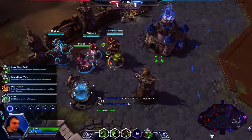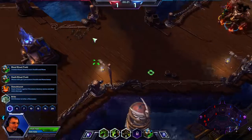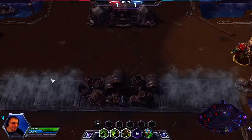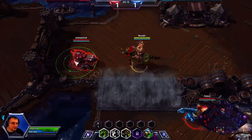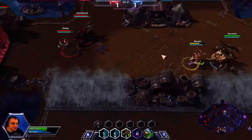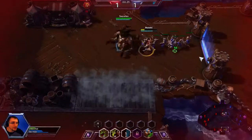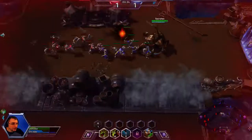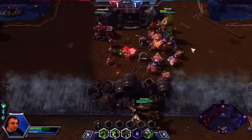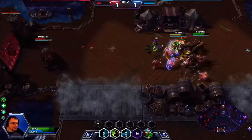Basically what we do is we're siegers and we go knock down their forts. This is a strategy that can be used on any map. We just try to get that first tower as quickly as possible.